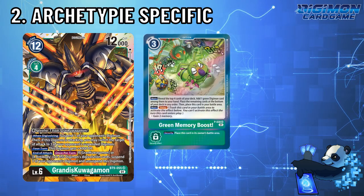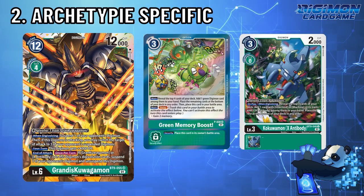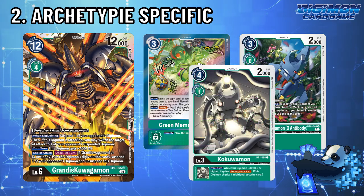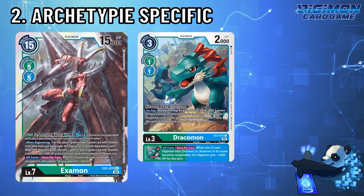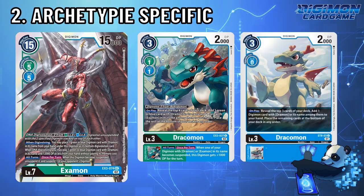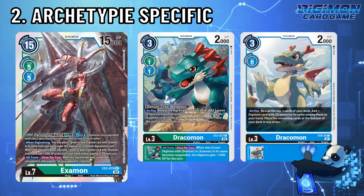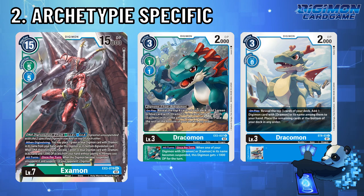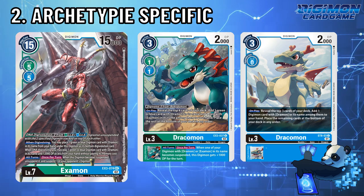Why was Grandisk Quagamon so clunky in the last format? Sure, you had green memory boost, but there was no Kakuamon you could actively Digivolve over with Kakuamon X without passing the memory first, since we only had the one Digivolve cost Kakuamon from older sets. Moving forward, EX3 offers additional support for Eximon that you could use with the new Surger Dracomon. There are also other cards you can utilize for this deck — OG Dracomon from the Old Force Starter deck can be used in Eximon or a D-Brigade deck. What are your favorite engines to use in the Digimon Trading Card Game? Let me know your thoughts in the comments below. This is DigiPanda, logging out.